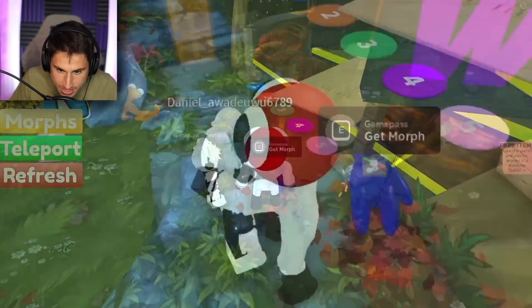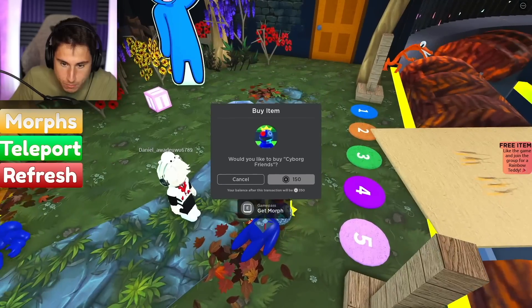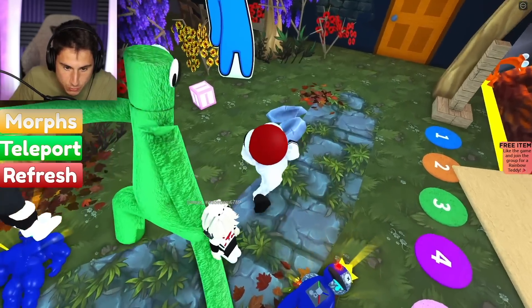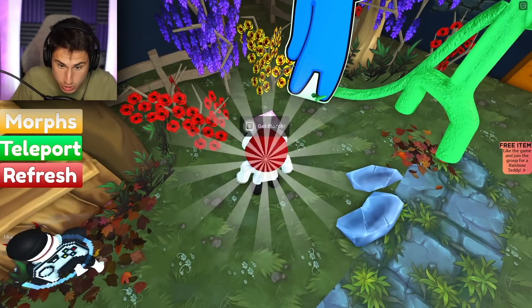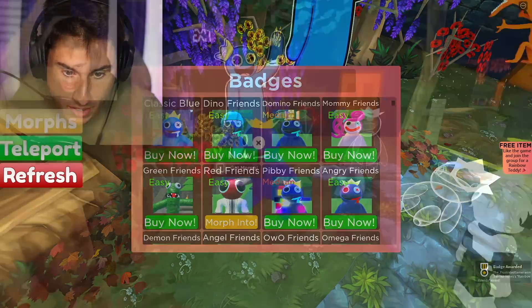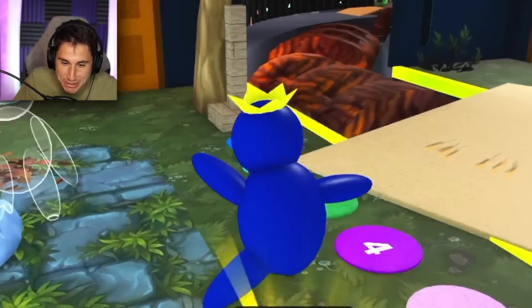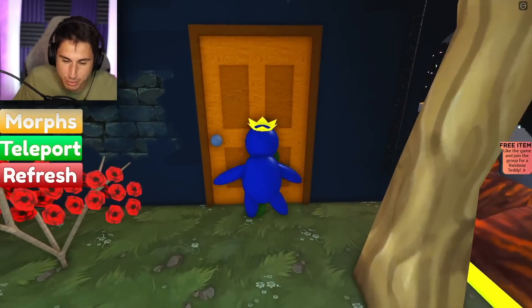Do I have to pay for this one? Get morph! I gotta pay 150 Robux for this one — whoa, hello there green. What about this one? I actually discovered — oh, is that just regular blue? There we go. Oh, that is so cool! So now I'm just running around as blue, who's probably my favorite character.